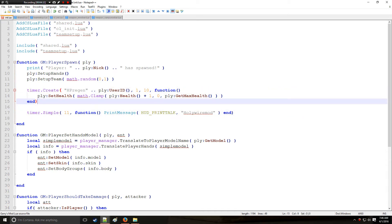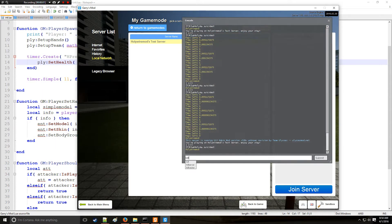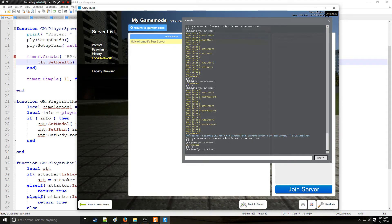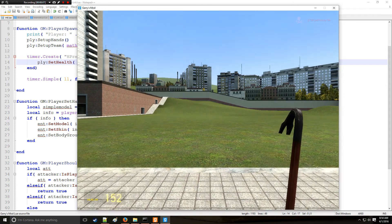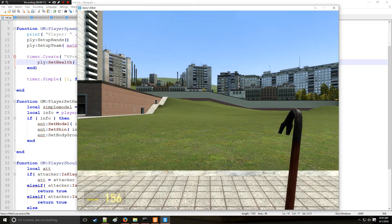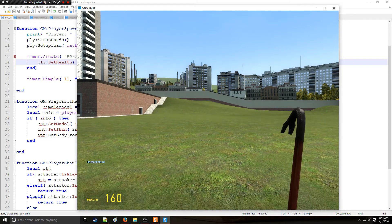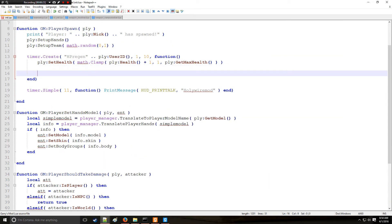Those are the two major methods. Let's go in-game and see how this does. I'll kill myself so that I spawn again. As you can see, the timer works — my health is incrementing by one per second for 10 seconds, and at the end of the 10 seconds the simple timer at 11 seconds triggers and prints 'Holy Wire Mod' in chat.